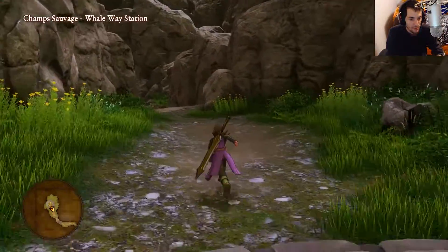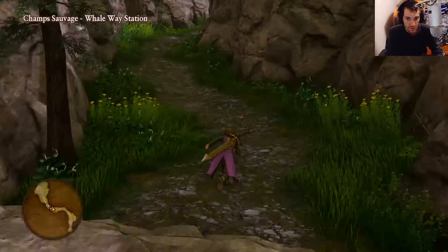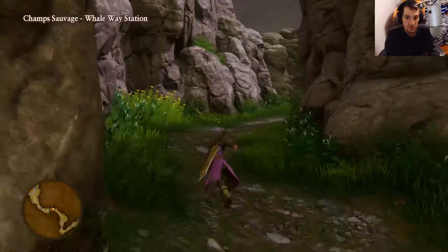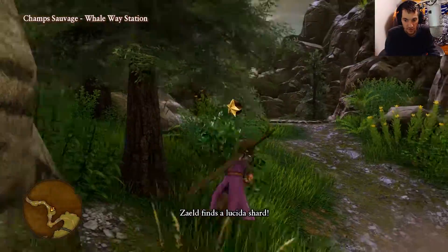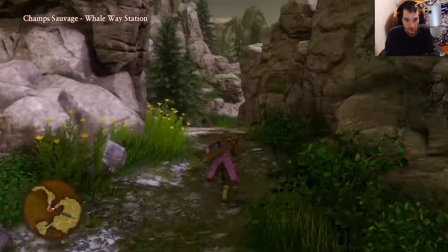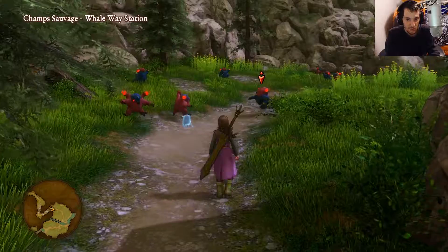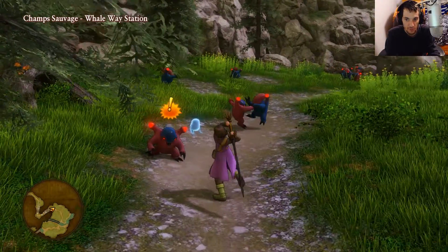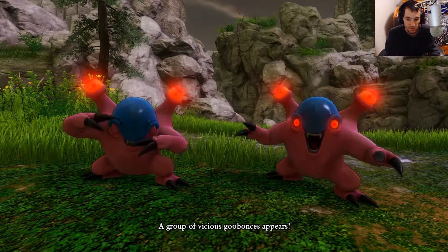I just checked the map and we do have two sparkly spots here, so we're just gonna make our way all the way down and pick them up along the way. Here's one right in front of us — that's a Lucida Shard. Now we'll just go all the way around. I haven't fought these things yet — it looks like there's two different variants: one's pink and one's blue. I wonder if they're different.